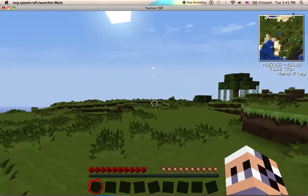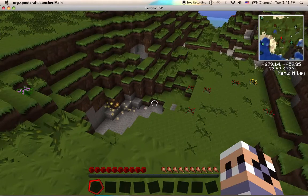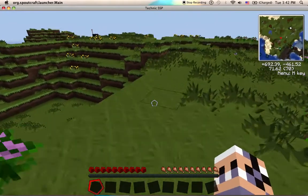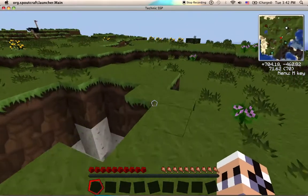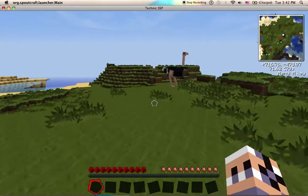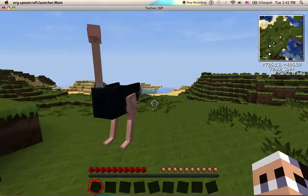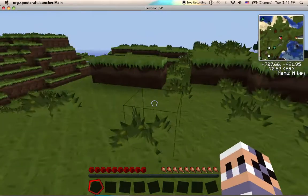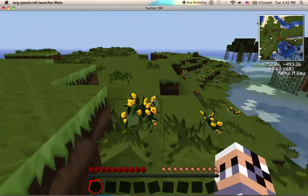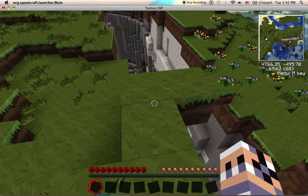Thaumcraft wisps — these are a good thing because they will only spawn in a high aura area, possibly an interesting cavern area. Hey look, it's an emu or an ostrich — it's a chicken. Okay there's a swamp area, good. And on the mini map I can see we just spawned near a huge ravine.